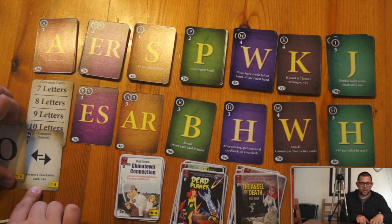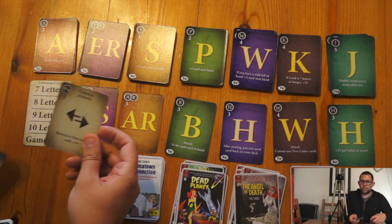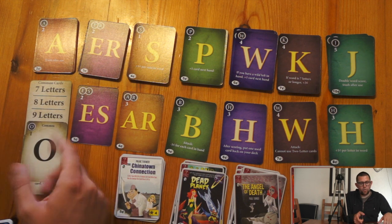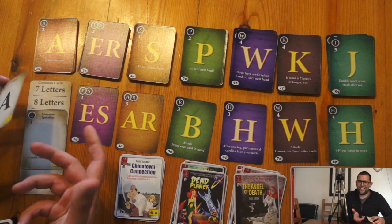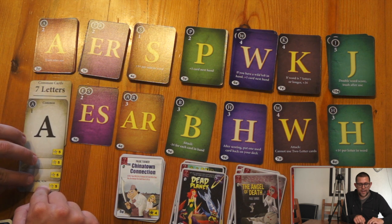The spacebar can be used until someone does one with eight letters, and that goes into their deck. And then there's one called Common Dyslexic, which lets you reverse a two letter card, so ES could become SE. When the bottom of that common card divider is reached, that signals the end of the game.